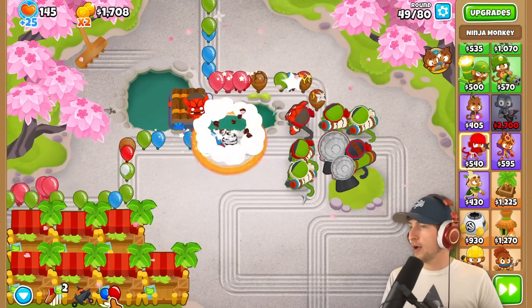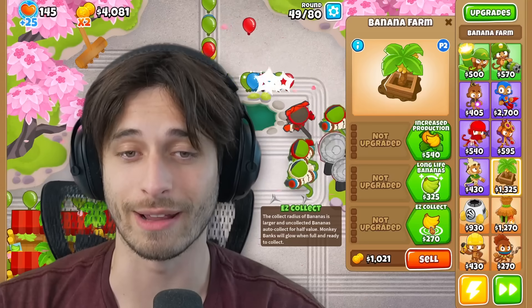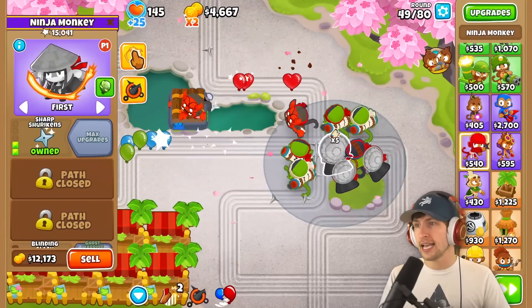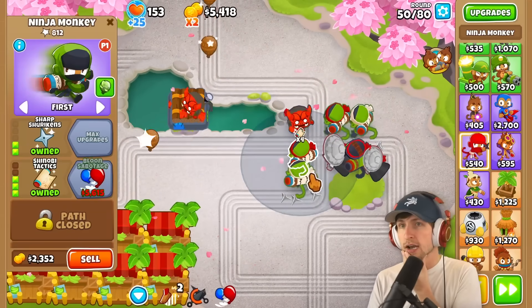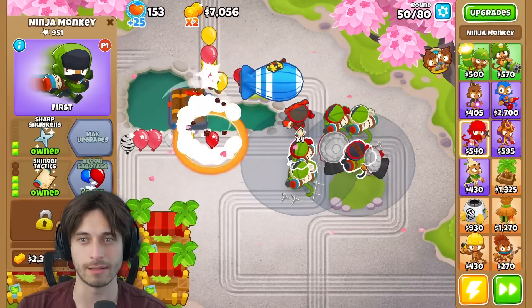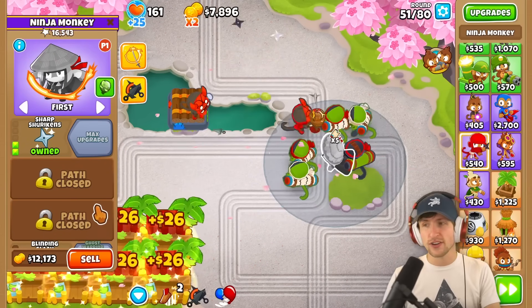We are actually cooking now. Our ninja monkey — we're kind of killing it right now. We're super killing it now. These guys are doing good. Yeah, and our ninja monkey, we kind of don't even need the main guy yet. He's just kind of chilling in the back. He still has the most amount of pops by far. He's doing very well — handling the ceramics like nothing!